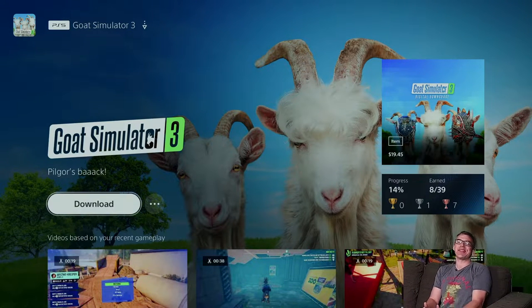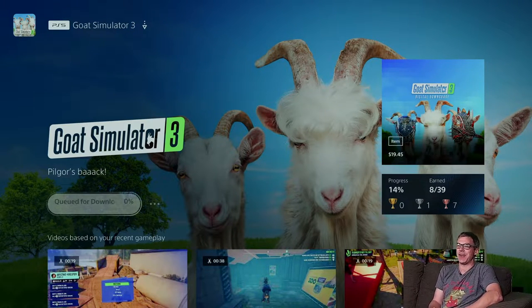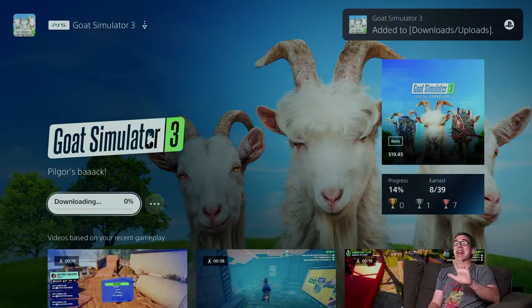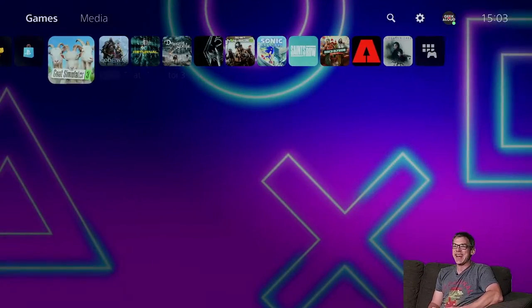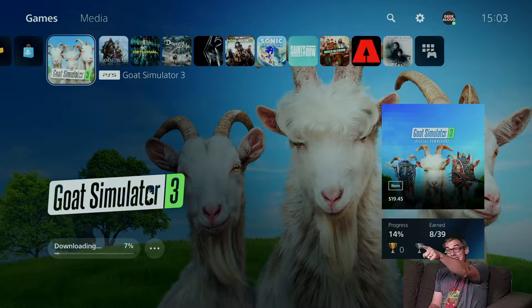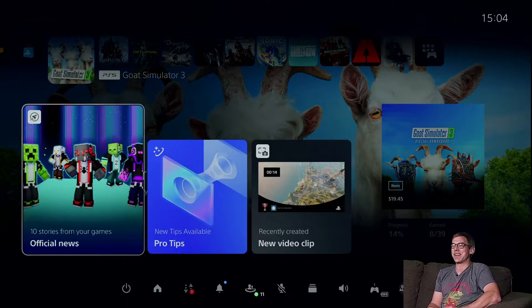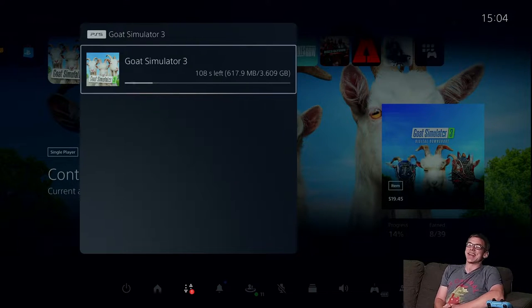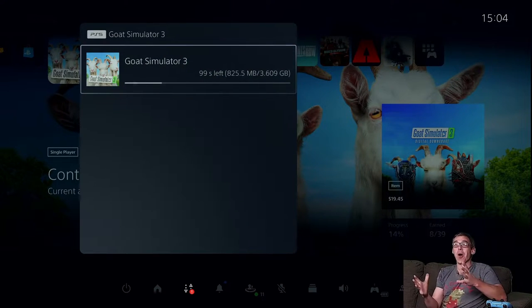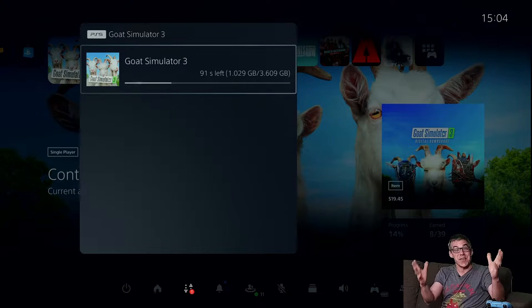Hello everybody, welcome back — YouTube.com/GeekAloud. Today let's install Goat Simulator 3 on our PS5. I've already gone hands-on with this one and it's an absolute gem. If you enjoyed the old Grand Theft Autos that were top-down — essentially a sandbox of just craziness — that is what this game is in droves. Young boys will love it too; it's been lighting the family up over the weekend. It's the native PlayStation 5 version and it's only 3.609 gigabytes, but it's a lot more fun than that.